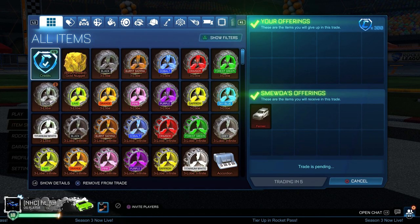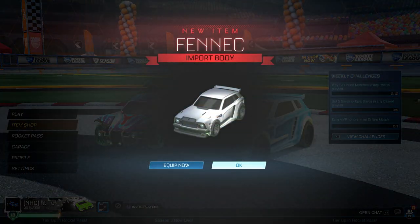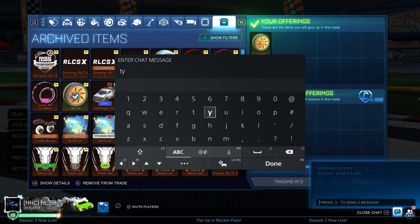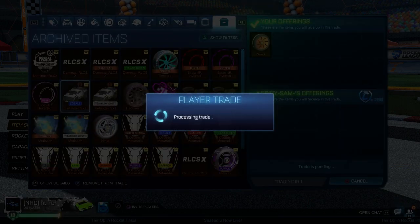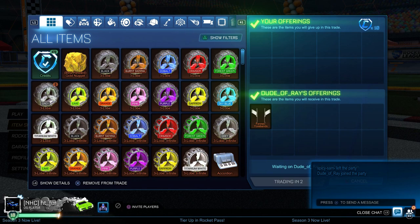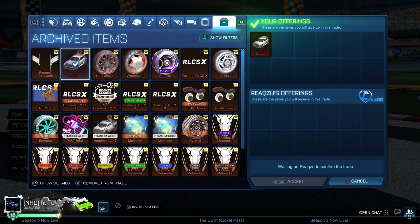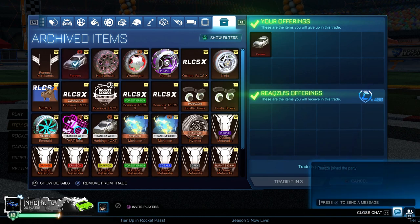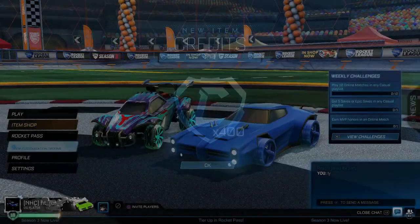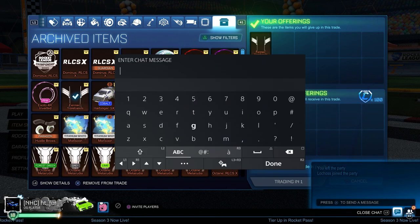Buying a Fennec for 300 credits — at this point Fennecs were crashing hard, so buying for 300 was pretty easy. Now selling the non-crate exotic for 200 credits — I basically bought a Dominus RLCS for 10 credits and flipped it into an NCE, that's a really good trade. Buying another Fennec Your Bands for 10 credits. The reason I kept buying these is because they sell for 100 really easily — buying for 10 is such a good profit margin, I just got to keep doing it. Managed to sell the Fennec for 100 credits profit.